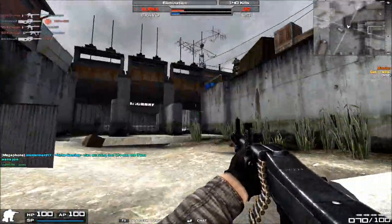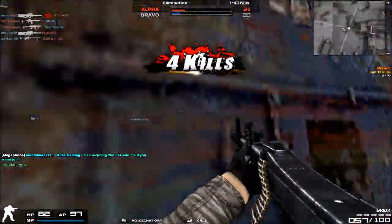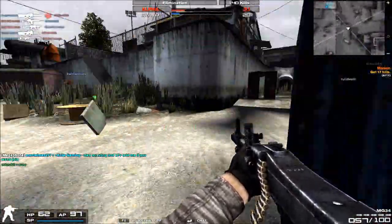Let's look at its stats. The MG34 deals a very high 48 damage just right off the bat — that's a huge improvement over the original MG42.